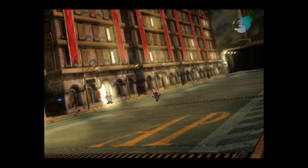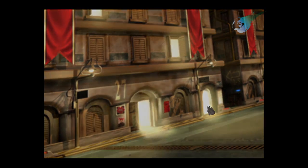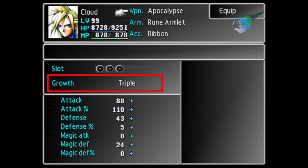It also depends on what weapons and armor you have the materia equipped on. So let's take a look at Cloud. As you can see I have the Buster Sword equipped, and right here it says normal, meaning it'll give you the regular amount of AP the enemy is supposed to give you. Now here I have the Rising Sun equipped, and you'll notice it says double, so you'll get twice the amount of AP. We'll go one step further — I have the Apocalypse equipped now, and it's a triple growth weapon.